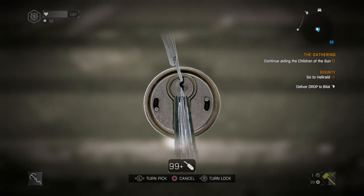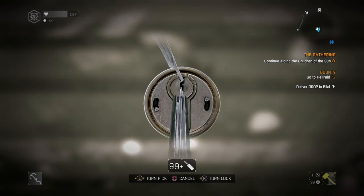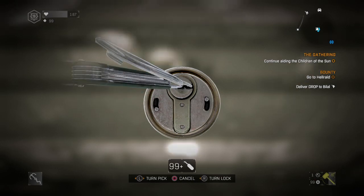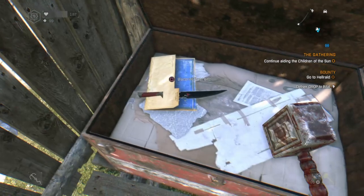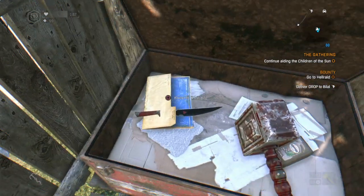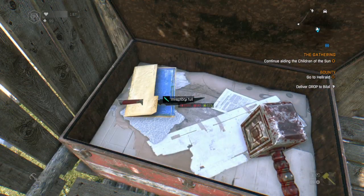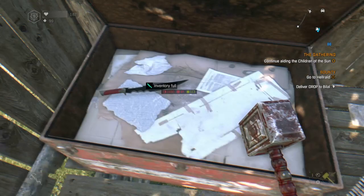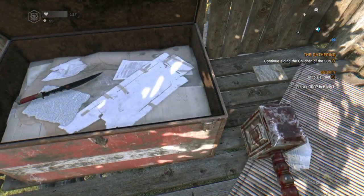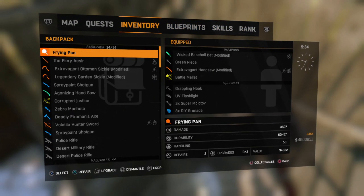I'm going to open this box first. I wonder, is it in here? Oh it is! What's that? That's a bit weird - the knife is sort of going through the weapon blueprint. It's a collectible weapon blueprint. I don't know, it looks quite strange. I might just have to quickly bear with me and dump something to check out this knife.